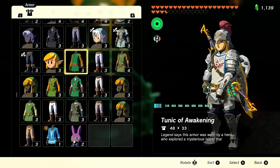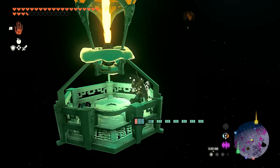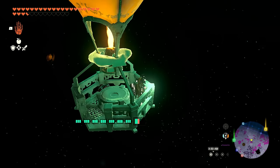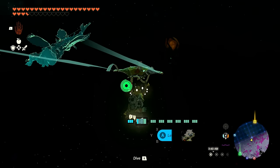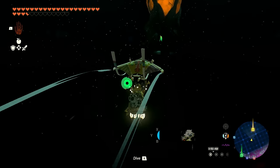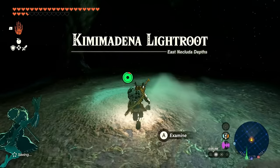Heading up, changing to the miner's gear for better visibility. I want to get above it so it's easier to glide across. Now's a good time to glide over — Tulin is flying with us so we'll be okay. Good boost, almost there! I definitely could have waited a second before jumping off the balloon, but I can activate this one: the Kimaymedina Light Root.